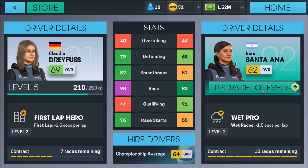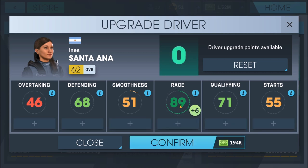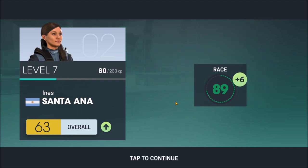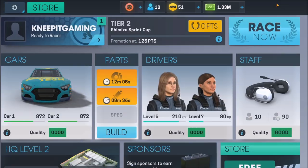We've got some more upgrades ready for Santa Ana. Race pace is what I'm all about. Smoothness needs to be improved, and race starts could definitely use some improvements, but we're just going to keep hammering away on race pace at least until we reach about 90 or maybe even 95 before we look at the others. Race pace is huge. It's 194K for the upgrade, and you can see these are getting more and more expensive over time. Our race pace is amazing with both drivers. The next time we get to do upgrades for Claudia — which should be after this next race — I'm going to start working on her qualifying, to get her up closer to the front of the grid.